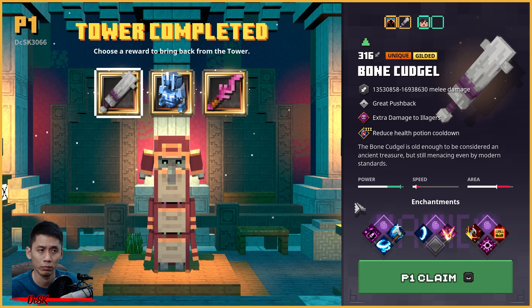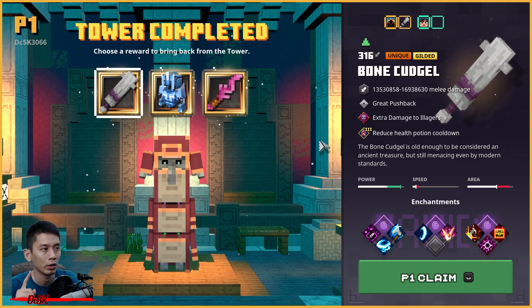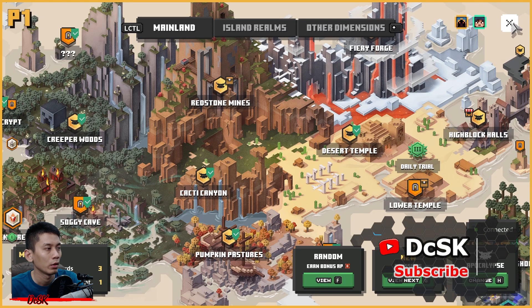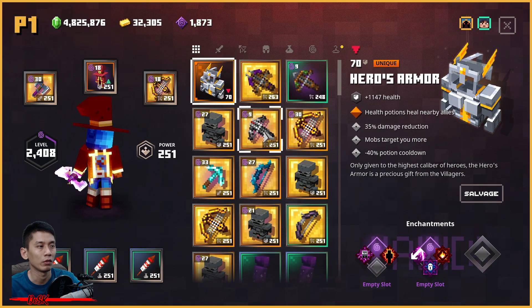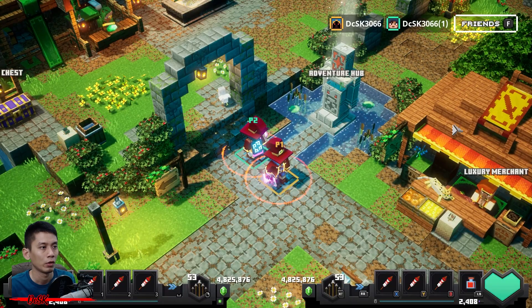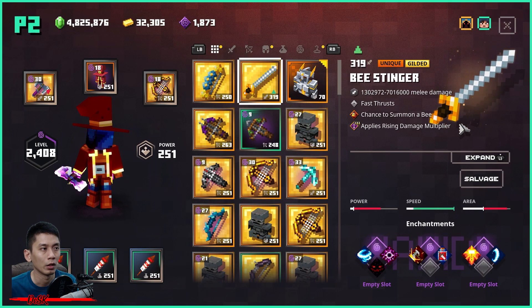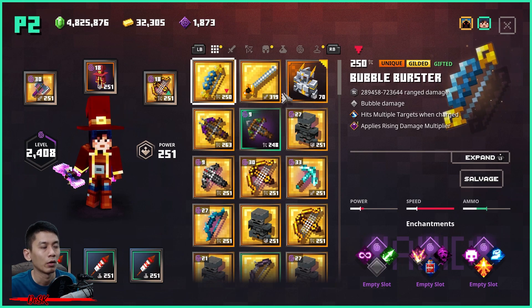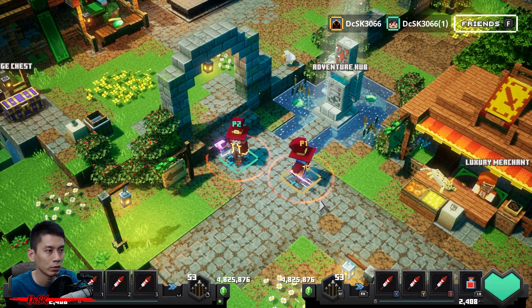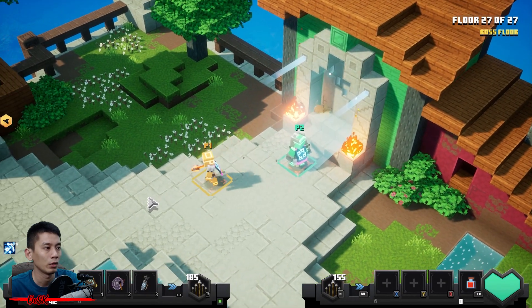Player two joins the game with the Christmas save file. The reward claiming screen pops up again. Remember — don't claim the reward right now, close it by pressing M, then go back to the tower. Notice that player one now has nothing in inventory because I just replaced the file and everything is back to original. Player two's inventory still has all the insane power level gears and the gifted item from before.